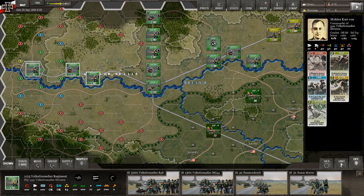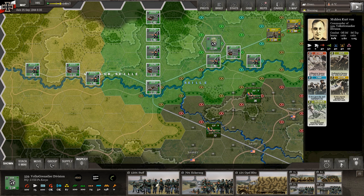What are we seeing here with the unit? You see the counter, the name of the unit, the headquarters of the unit — the 559th. When it comes to command, within five hexes this headquarters is going to give 100% of its command bonus. Out to 10 hexes it gives 75% of the command bonus. I like this system even better than the Grigsby system — in Grigsby you kind of have to be within five hexes of the core headquarters.